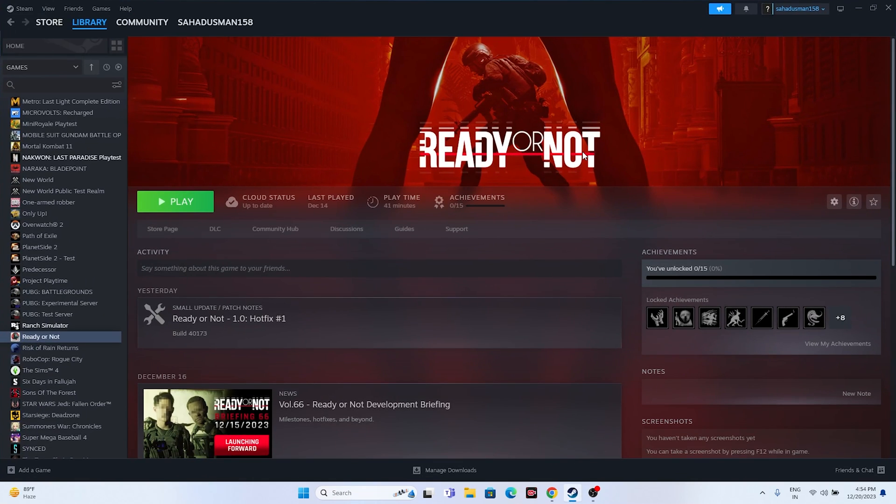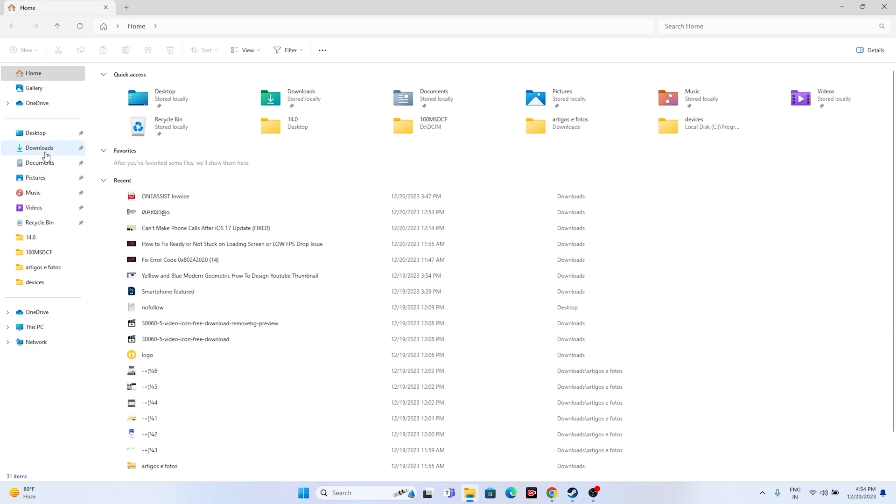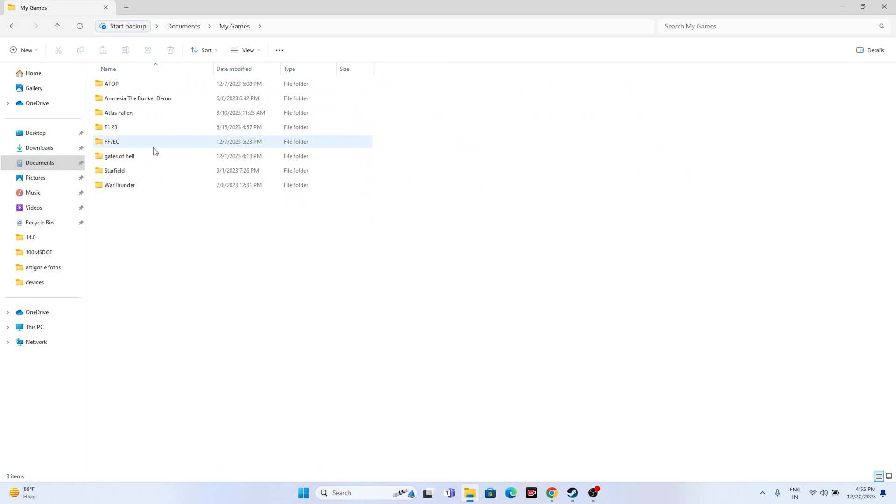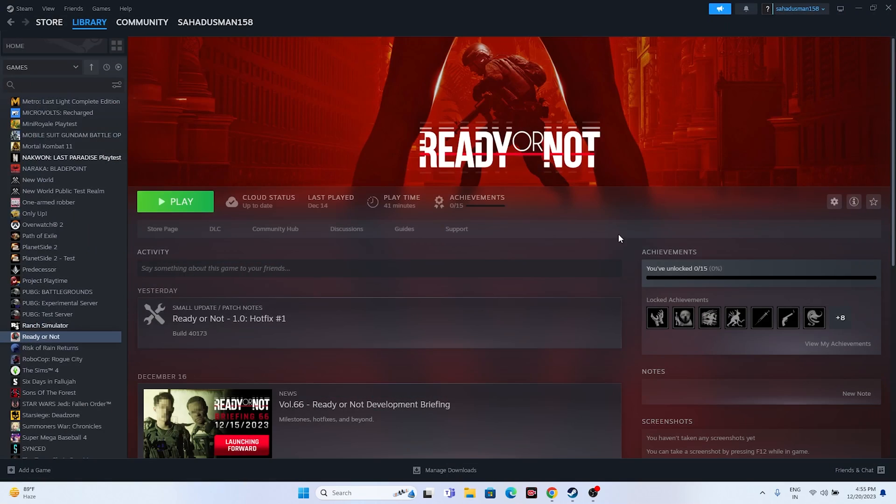The next step is to delete the saved game files. Navigate to My Documents > My Games and find the Ready or Not folder, then delete it. Keep in mind you will lose all your game progress. However, this has worked for many users because it forces the game to launch fresh from scratch.